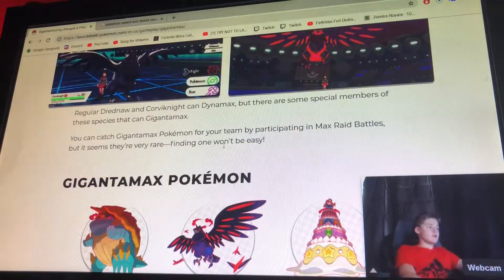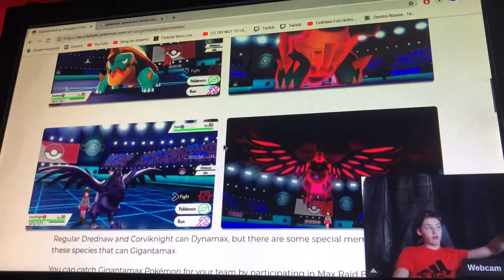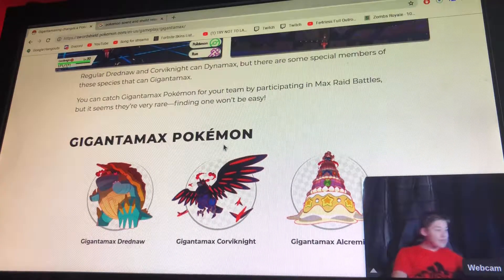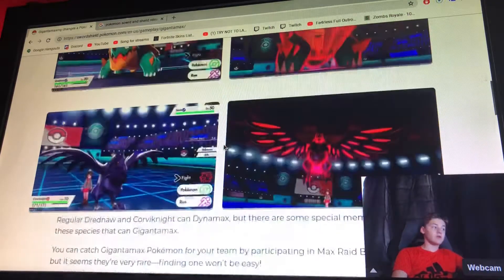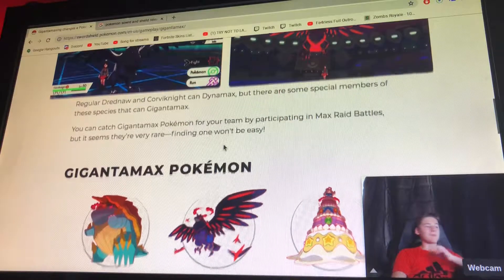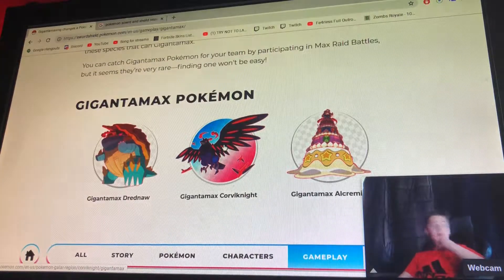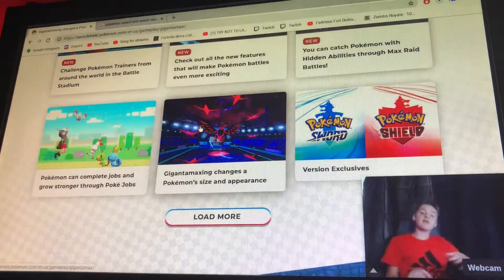For example, Drednaw and Corviknight can Dynamax — those are shown on the left. You can also Gigantamax these Pokemon, with the Gigantamax forms shown on the right. You can catch Gigantamax Pokemon for your team by participating in Max Raid Battles, but it seems to be very rare and not easy to find one. So if you get a Gigantamax Pokemon, you can DM me on Instagram at ChuggaIcyHot.